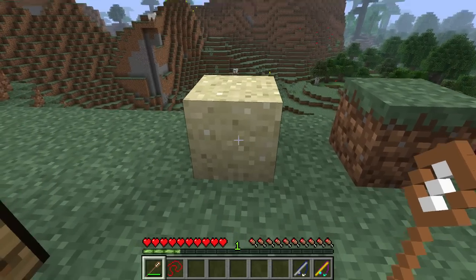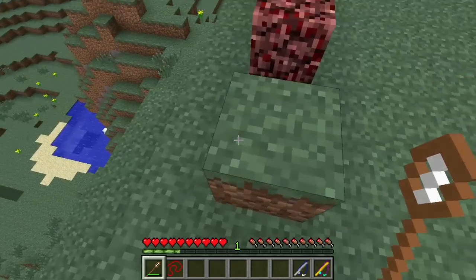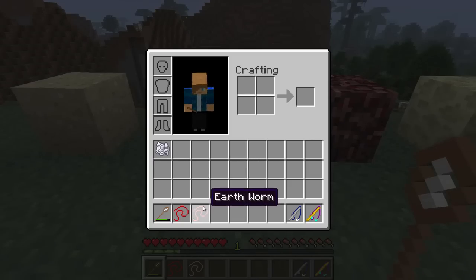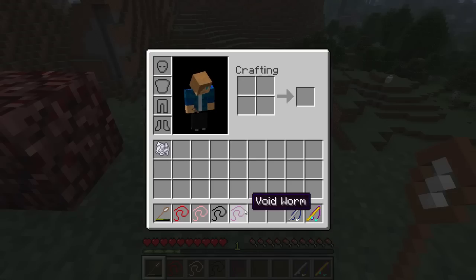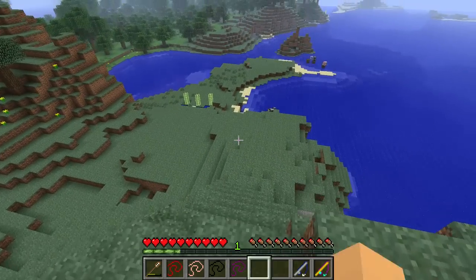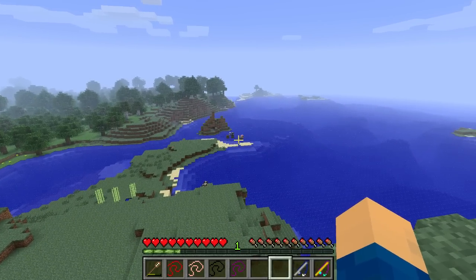You can use the worm net on sand to get blood worms, use it on dirt to get earthworms. Sometimes this doesn't work depending on which block you use it on. From netherrack you get the demon worm and from endstone you get the void worm. So let's go ahead and have a walk down to the beach and take a look at the new fishing rods and some of the contraptions I've got set up down there.